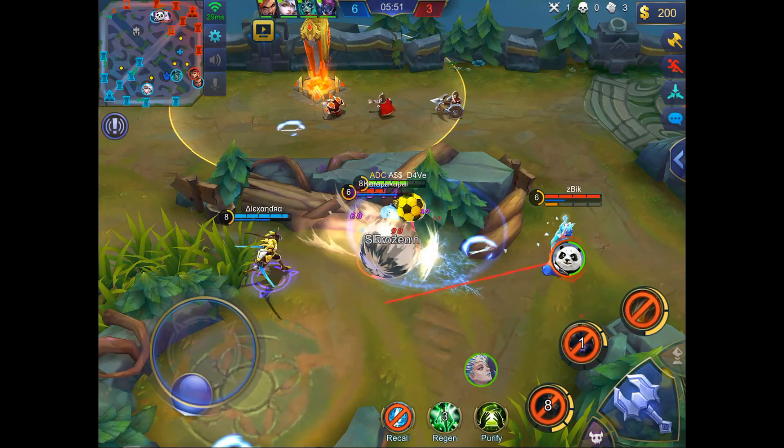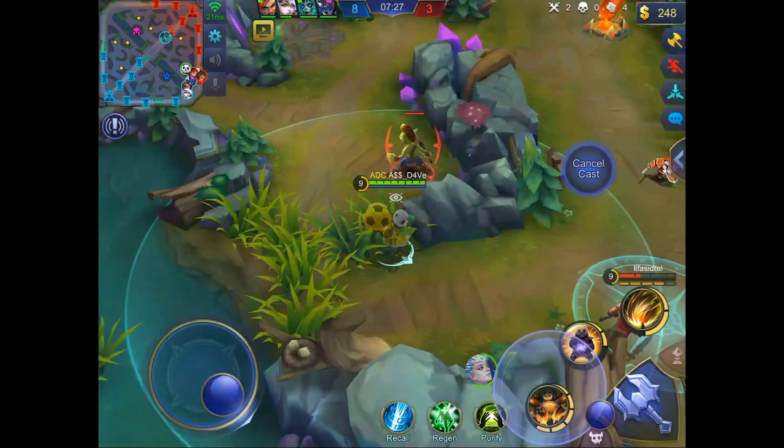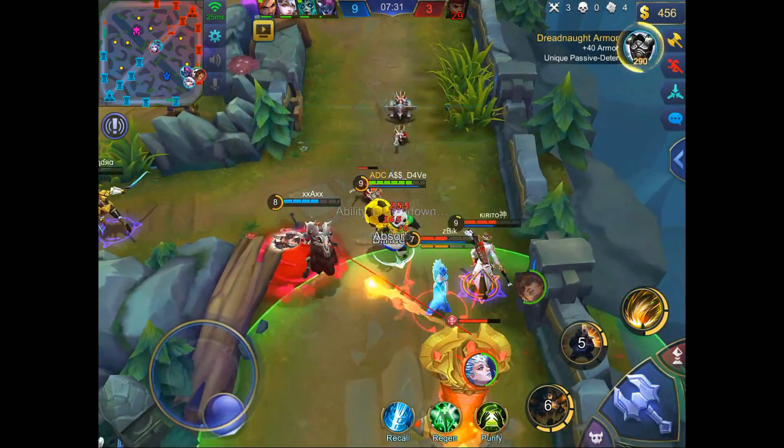I like to take Tank Emblem sets on Panda because the HP it offers synergizes with your passive, and at the same time it provides amazing armor, magic resist, and cooldown reduction.